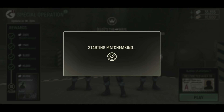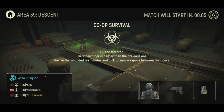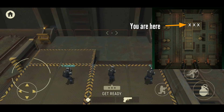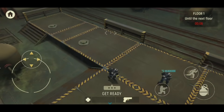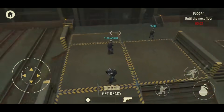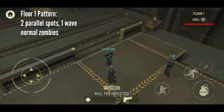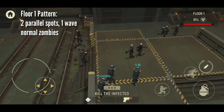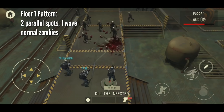Hey guys, this is The Way. Today I'm going to show you the breakdown of Area 39 Zombie Descent. For skilled players, this is definitely going to be 60% skills and 40% luck. You begin your first descent here. As you can see on this map, there are actually eight spawn areas for zombies. For the first wave on floor one, it's pretty easy - there's only two parallel spots and one wave of normal zombies. Luck really plays a part after finishing every floor.